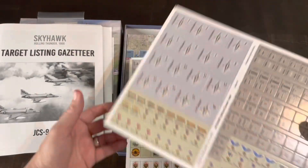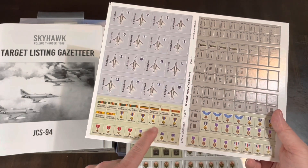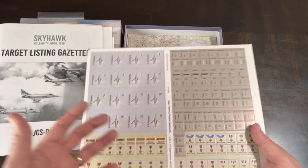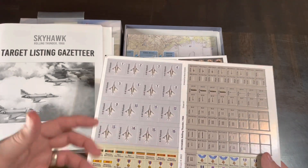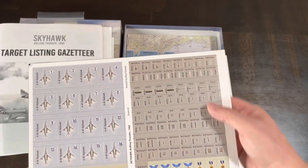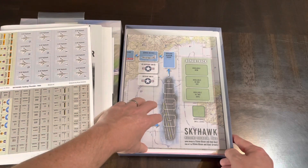Then you've got your planes themselves — a little bit bigger counters. You've got some medals and decorations you'll be awarding your pilot. So you can do a little RPG aspect here — a lot of these solo charting games tend to have that RPG element where you can keep a pilot, advance them, promote them, get awards, and take them over various missions. You've also got your ordnance, which is one-sided.